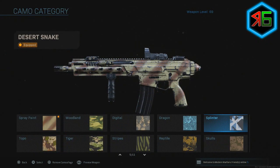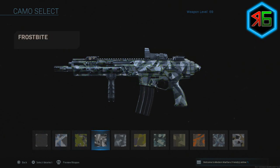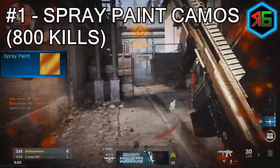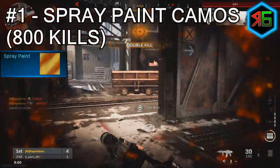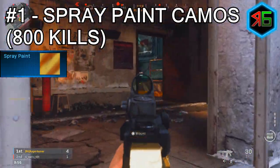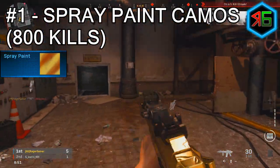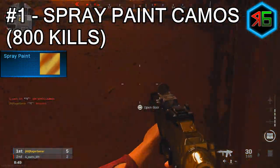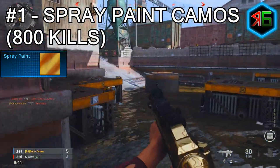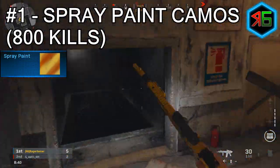Each camo category has 10 camos in it — the first is unlocked by getting the weapon to a certain level, and the other 9 are camo challenges. For the spray paint camos, you need up to 800 kills with assault rifles. Just ignore this one for now, as it will come naturally while ranking up the weapon and completing other camo challenges.